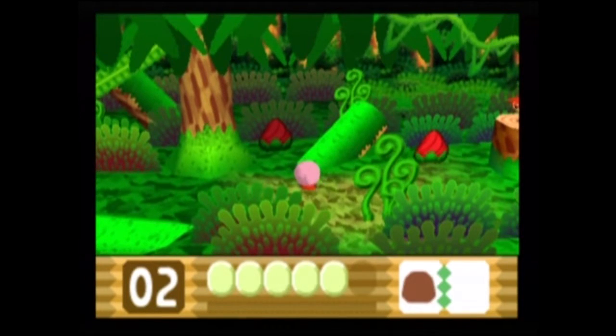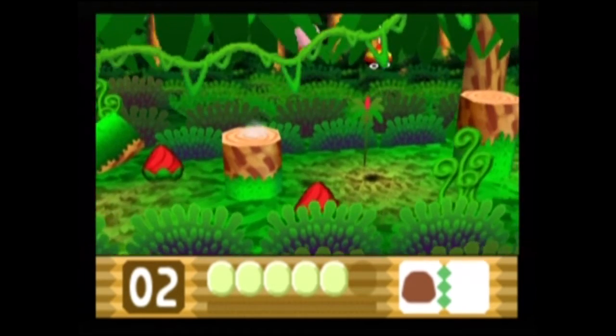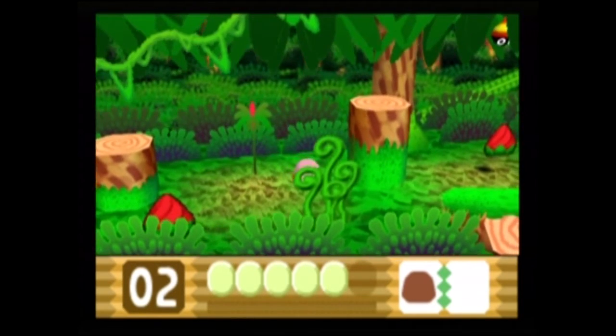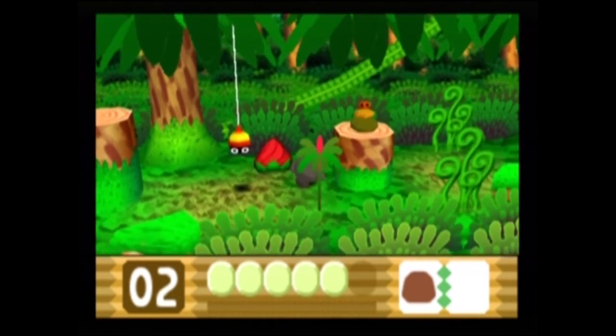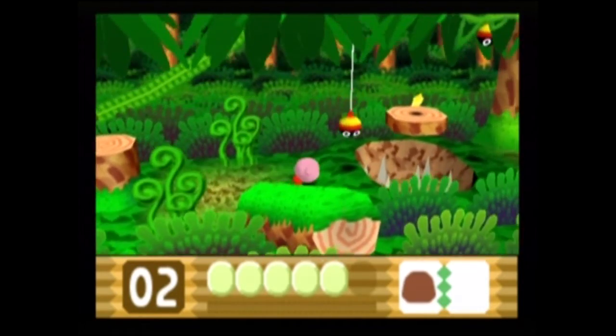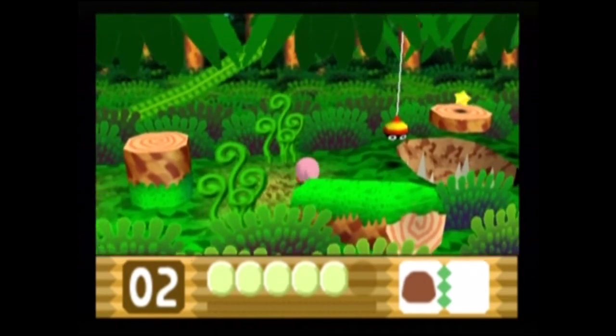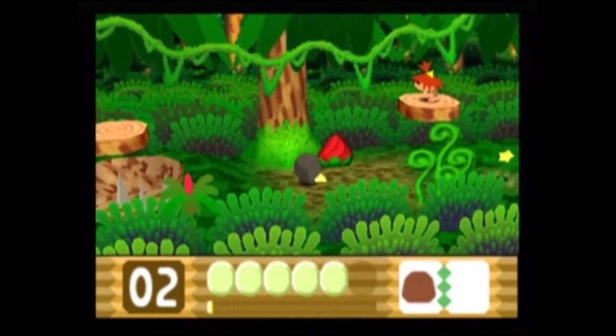Looks like we're back in the jungle, so we'll first equip ourselves with stone. I don't know if that's considered Needle or not — I'm pretty sure that would be though, just based on the fact that he's throwing spears at us. Who knows what is a power-up and what's not. Sometimes you just don't know until you take the chance, so let's make sure we don't fall into those spikes.